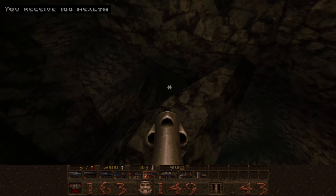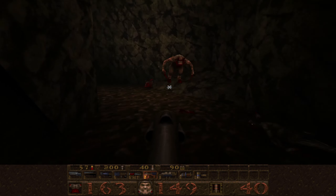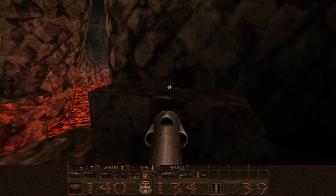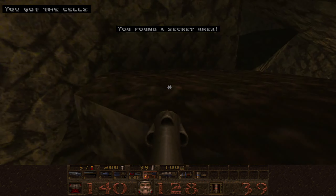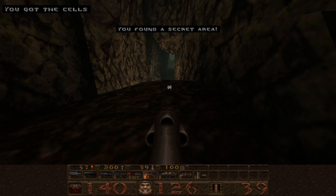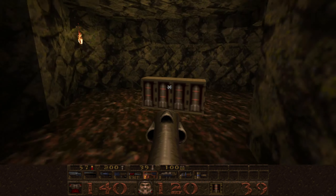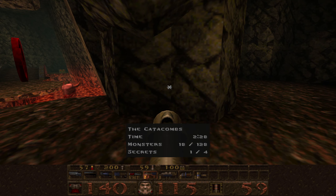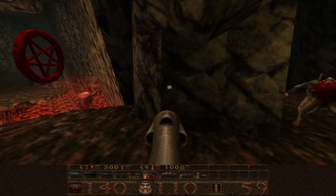Now up here there's a secret with lots of platforming kind of stuff. You can do a rocket jump up here. There we go, some cells. We can just jump over here. Now we will get the pentagram - let's just do it.